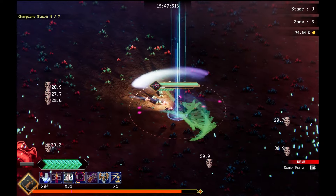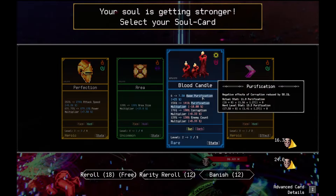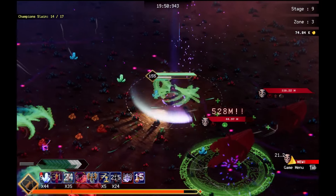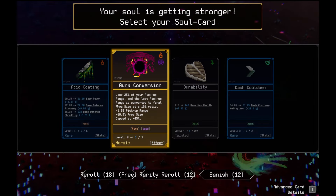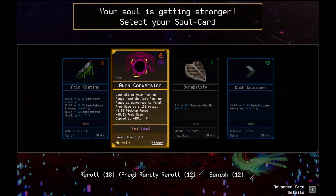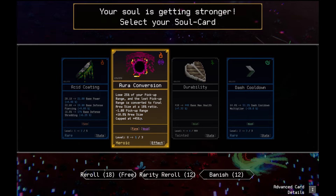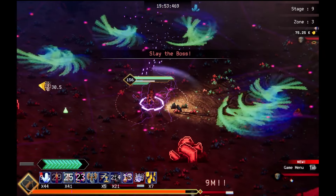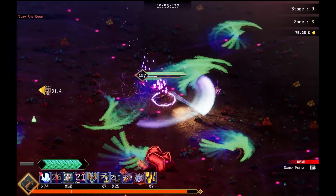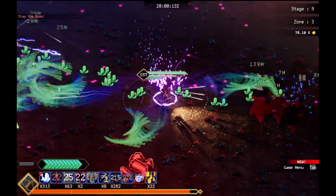I'm going to do blood candle. Enemy count and base fortification all goes up. I just ran into these guys. That was scary. Perfection rank 3. More attack speed power. Lose 25% of your pick range. Lost pick range is converted to final area at a 10% ratio. So I get more area. It's going to make my weapon so big. Let's do funnel spirit. Oh my. My things are like even cooler. Blood spell heals me for 1.50% now. My experience is going up too.